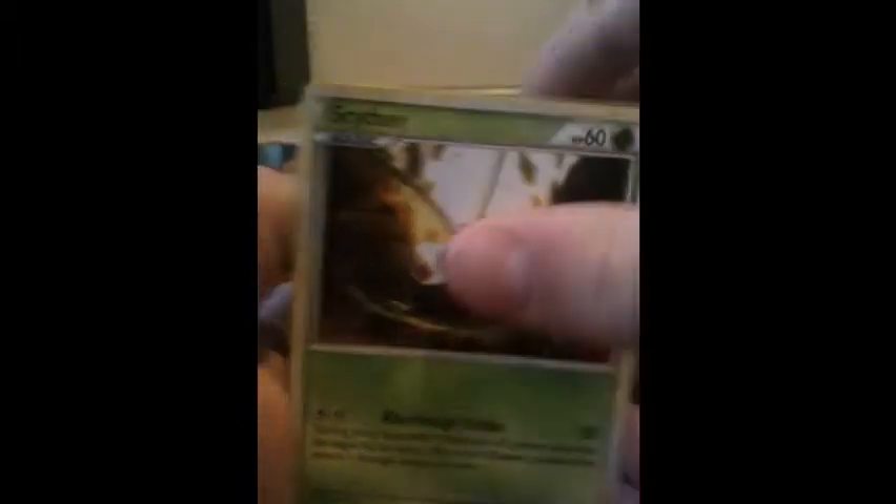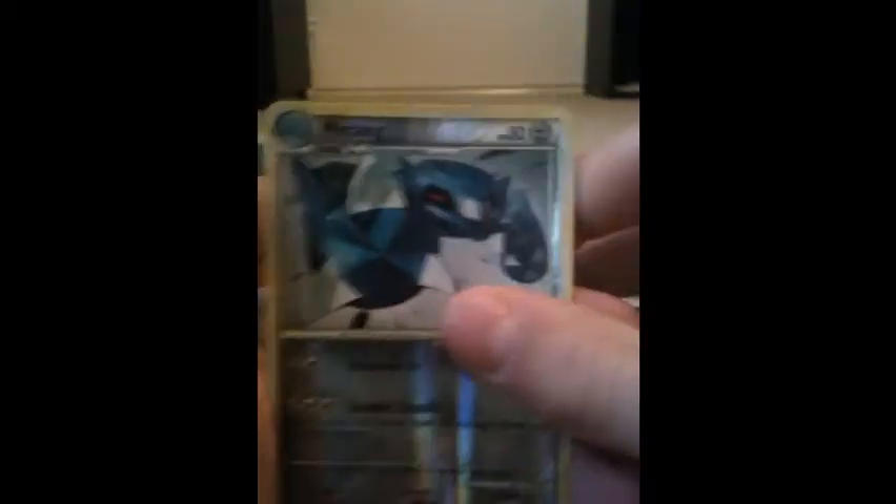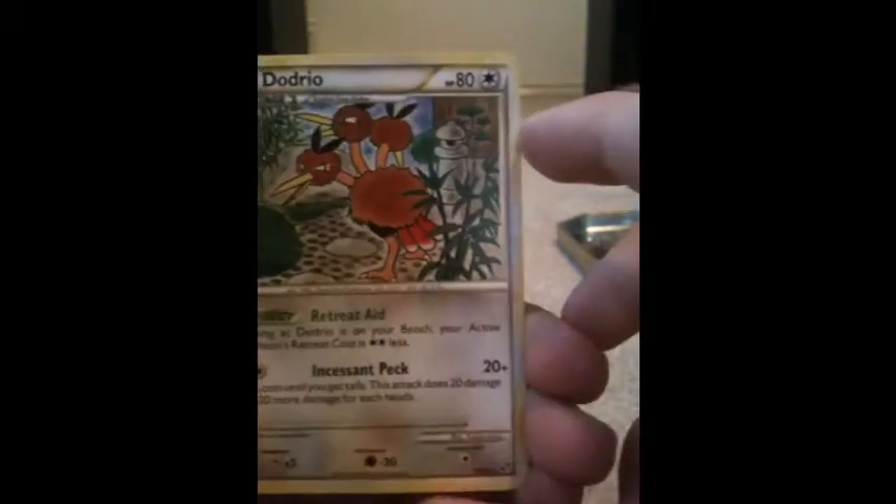From the Undaunted pack: Eevee, Houndour, Pikachu, Stunky, Drifloom, Scyther, Defender, Metang, Metang Reverse, and Dodrio Rare.